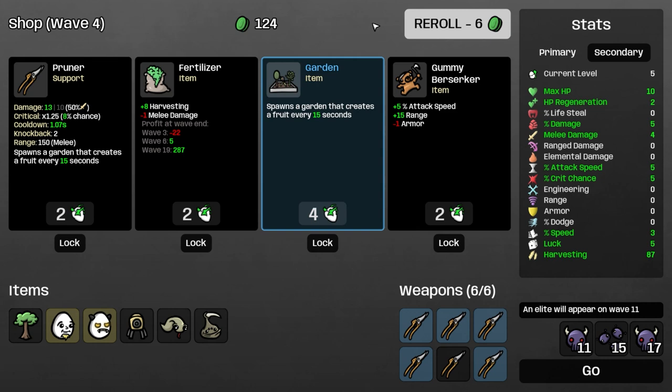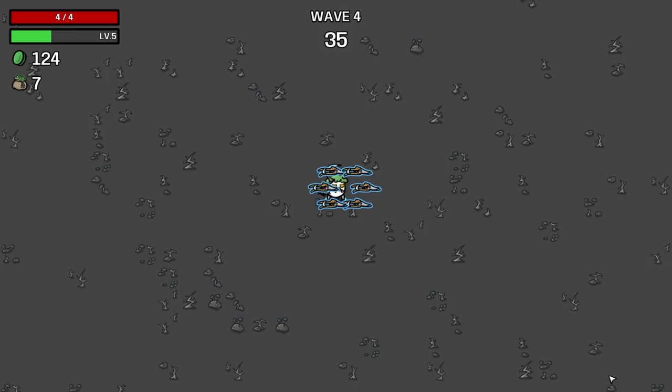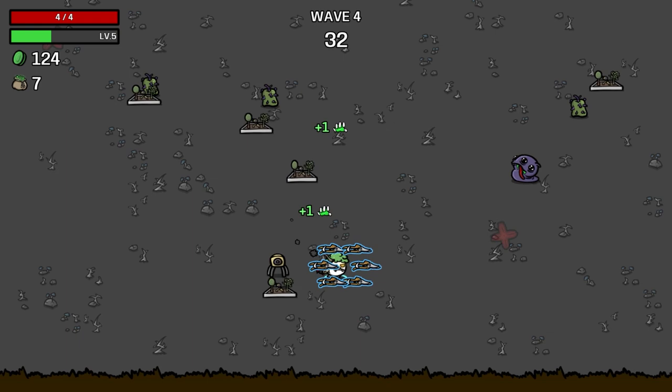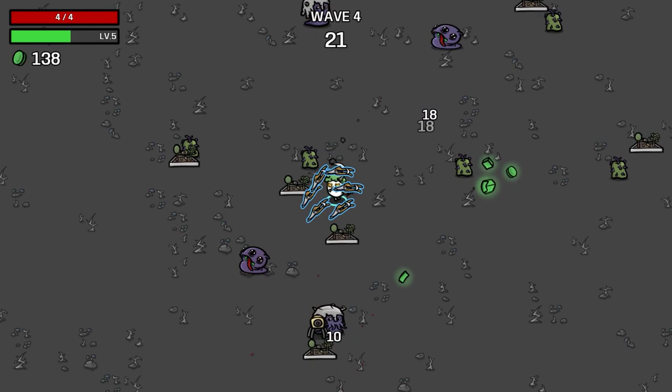Garden costs four, you say? This is kind of a big sacrifice here. We'll just go down to four max HP and try to survive this wave. If we survive and don't get hit, we should be doing pretty good. There's really no reason to get hit on wave four — or honestly before wave 11 if you're playing correctly.